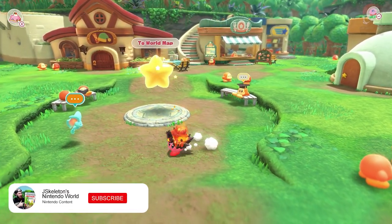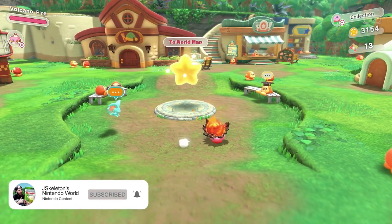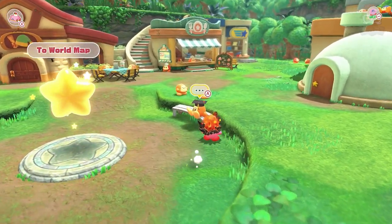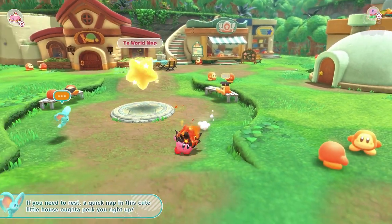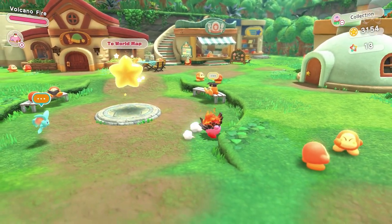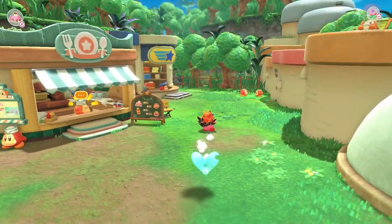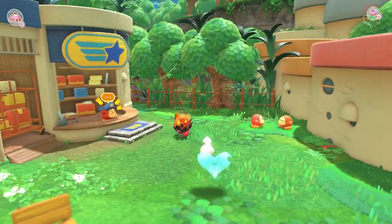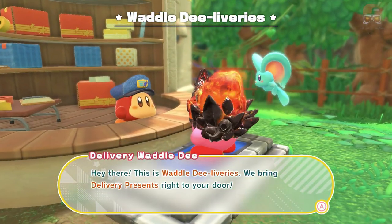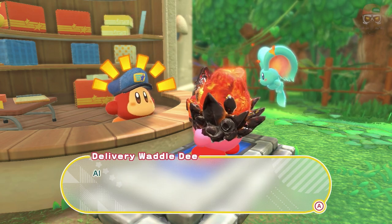You're going to have to unlock the Waddle Dee Town, which kind of happens naturally in your progression. When you come to the town, you have to unlock the post office, which is going to be in the back. You basically need to save 50 Waddle Dees — every level has some you can save — and once you save 50, the post office is going to open up, maybe by the second world or so. Once the post office opens up, you go over here where there's delivery presents — you can put present codes in and all that.